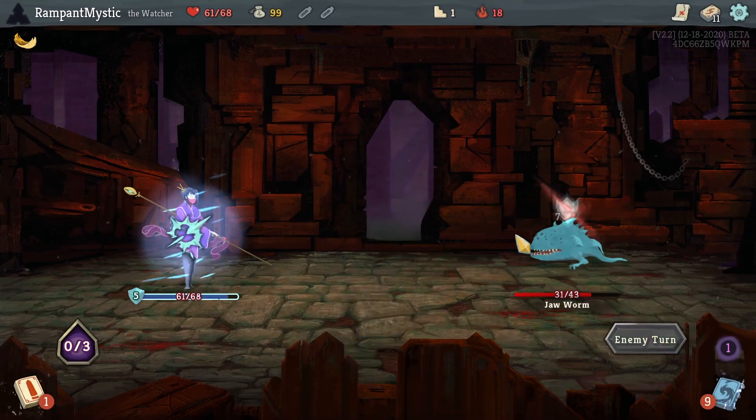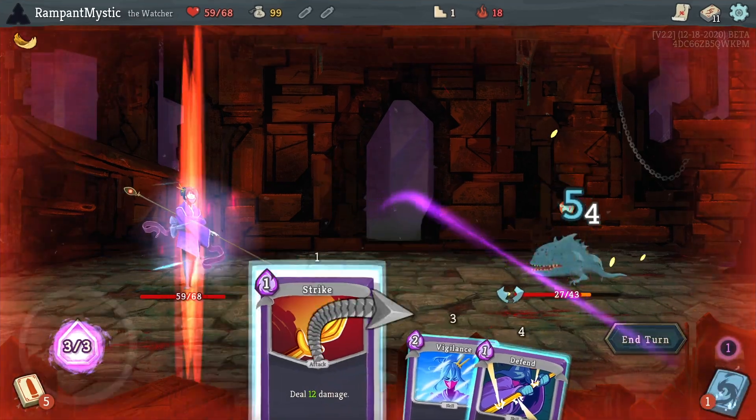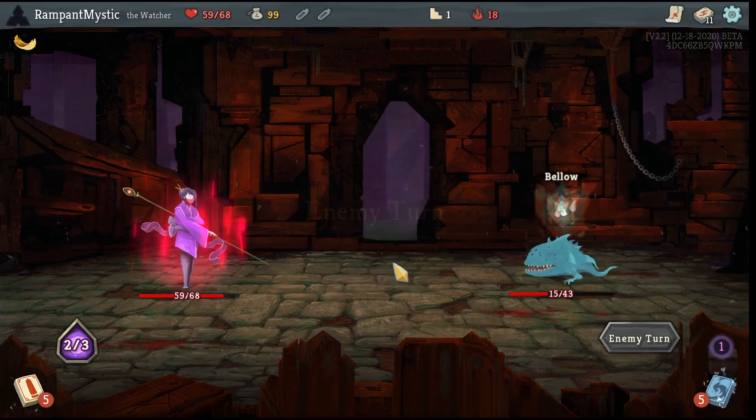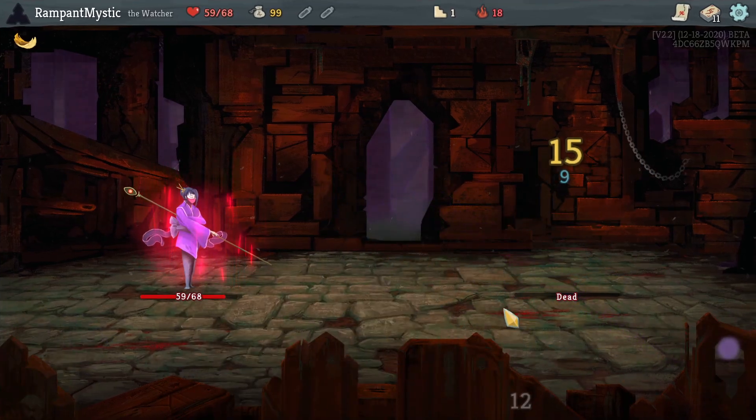I'm willing to take two here to deal some extra damage — I think we're going to need it. Come on, Eruption. Thank you. This is where we can finish it. Yeah, we are definitely finishing it. I just wanted to make sure I was getting what I thought I was getting.